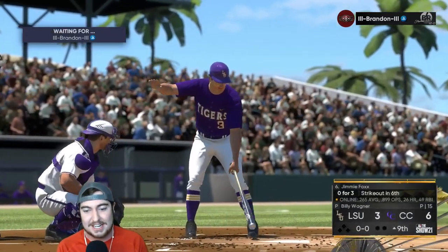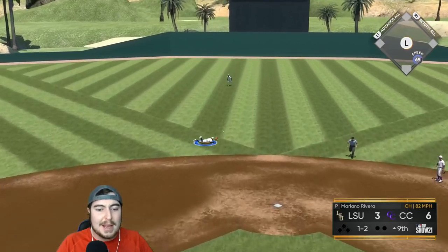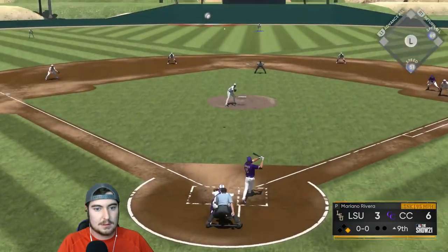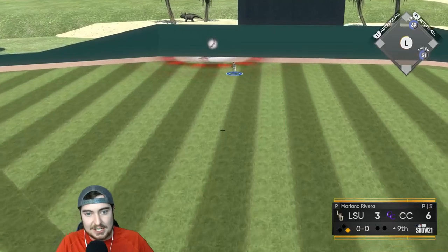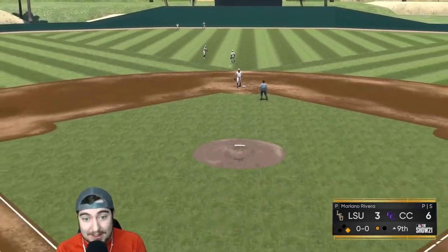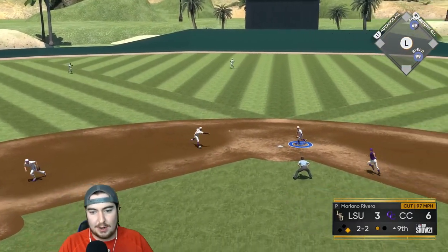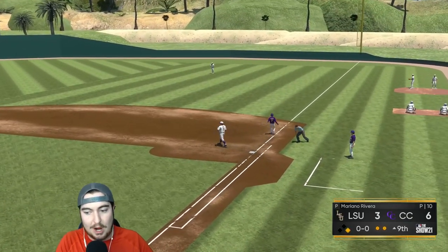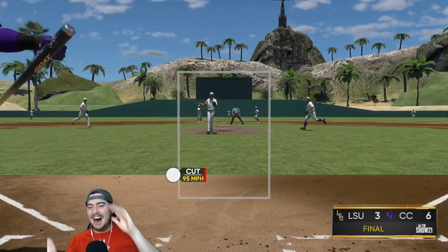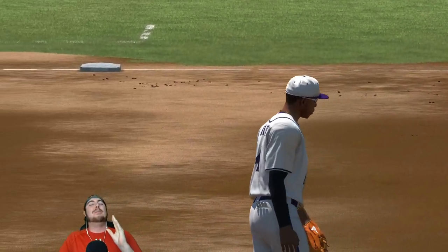Let's try to go get these last three outs and shut it down — going to be Mariano Rivera for us leading off. Make a play. Lead off single, come on. Is this catchable? Can we catch this, Griffey? That would have brought the tying run up. Let's go — what a play! We should get lead runner. Oh, my goodness, we almost turned that. Two down, we need one more.